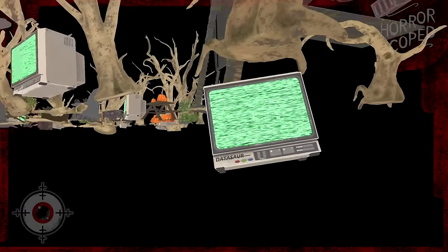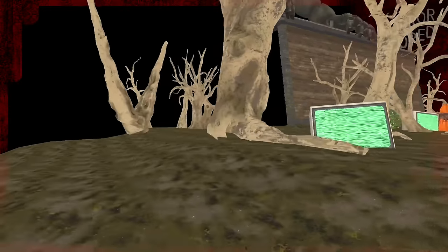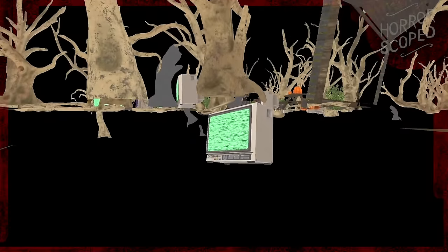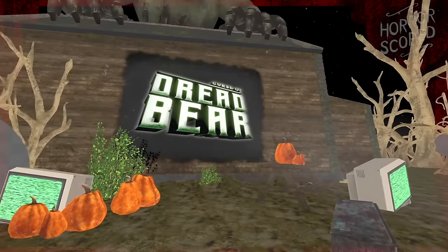Another potential oversight is this TV I found hidden beneath the map itself. Just beside the house in front of us, we'll find a copy of the same TVs that are scattered all around, only it's not visible to the player at all. That's it for this title screen, so let's see what we can find in the main hub itself.